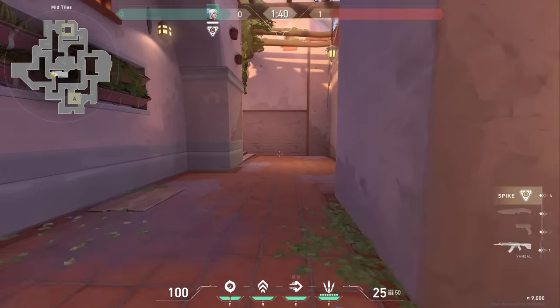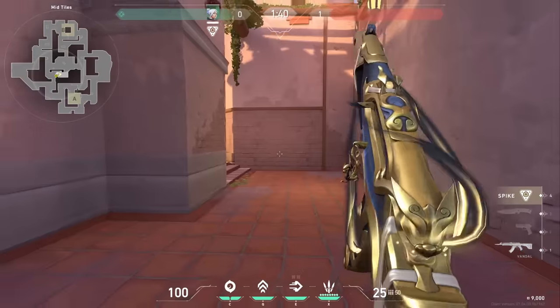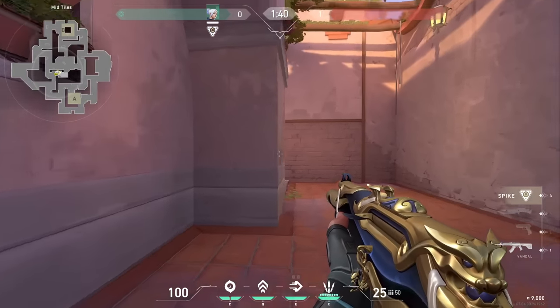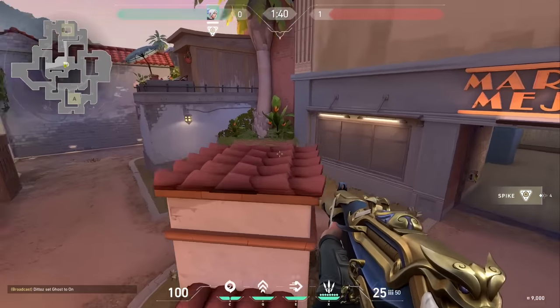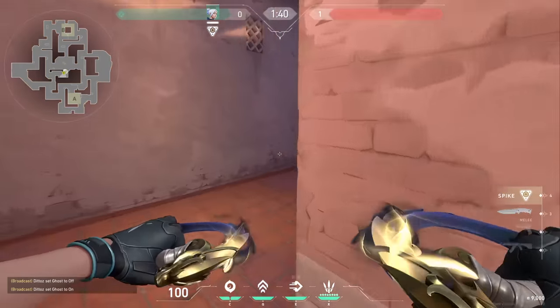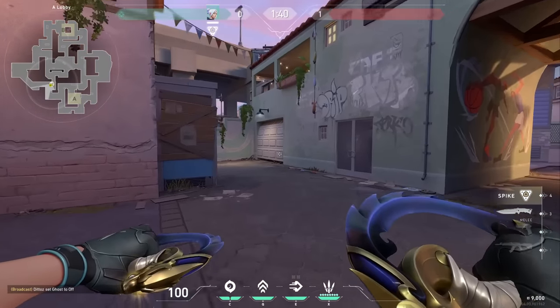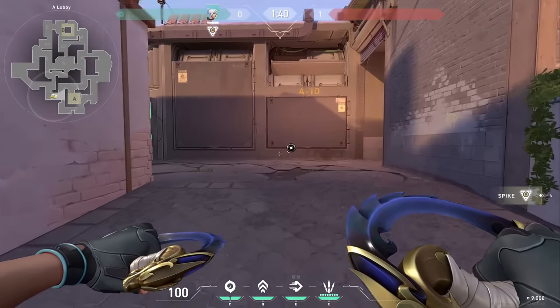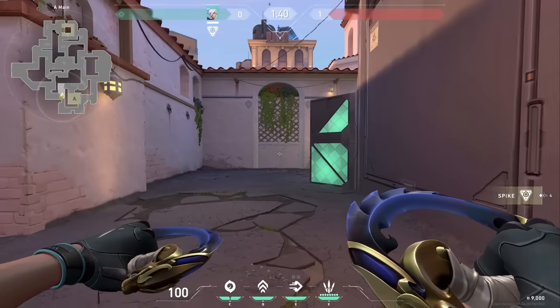From mid-tiles, if you were to fight or contest it, there's another rat angle here — not loving this, but it is what it is. Another rat angle here. You come back into mid and that's where this connects, as I showed you. But let's not push mid — instead of using mid-tiles, we're going to use the A Lobby route onto A. You get two entrances and another orb right there.